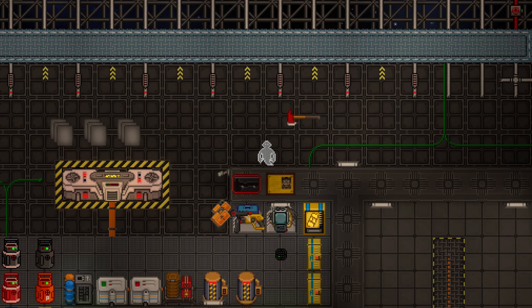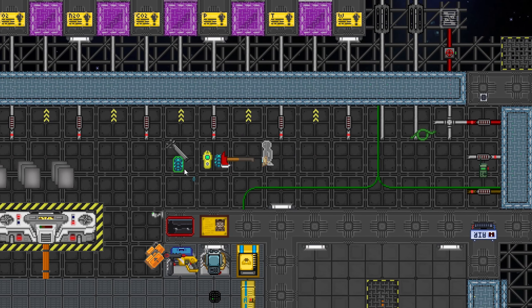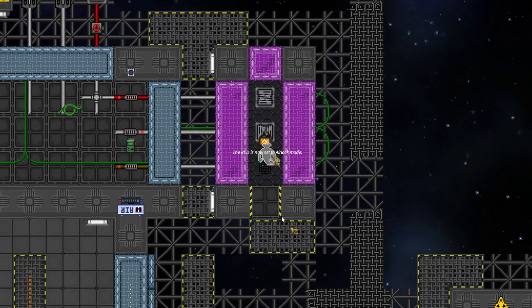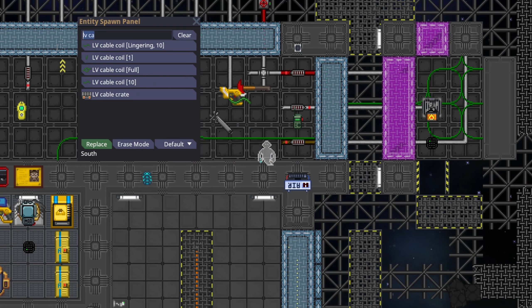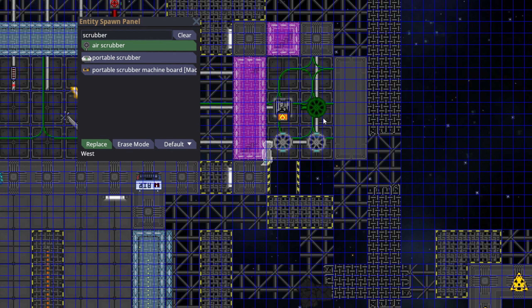So either get an RCD or a fire axe. First thing you want to do is open the blast door to your burn chamber and remove the floor. You don't need this many scrubbers, but the more scrubbers you have, the better.